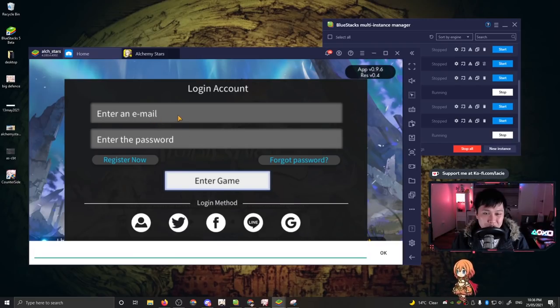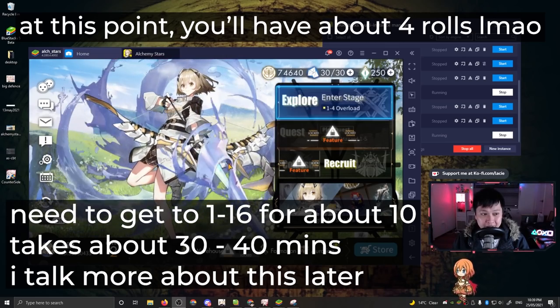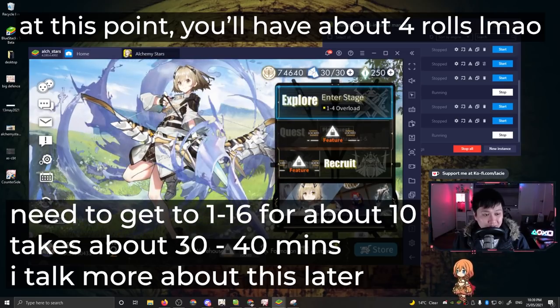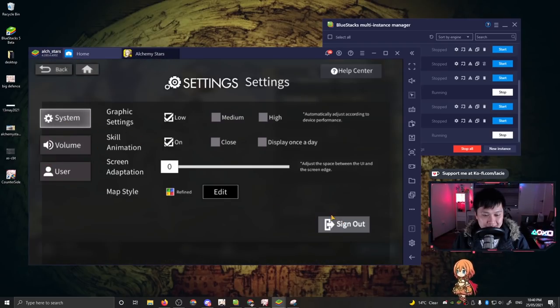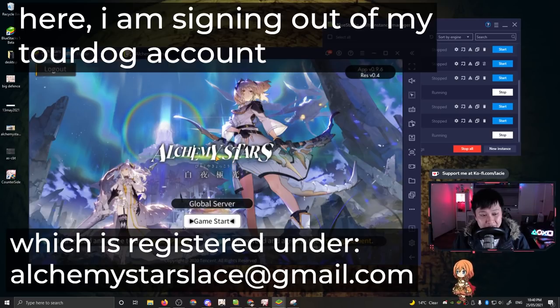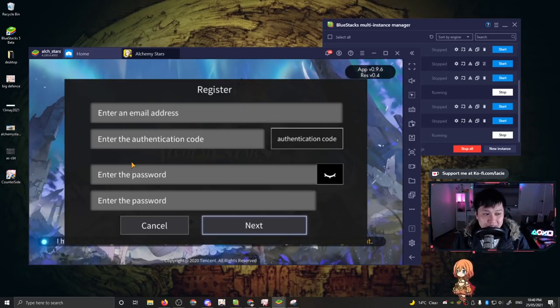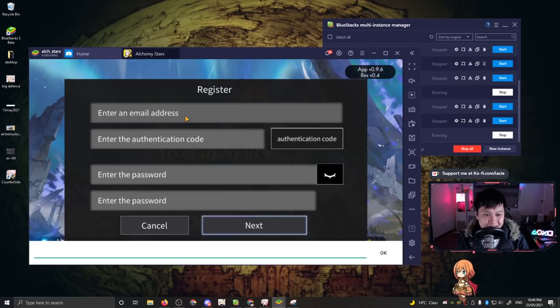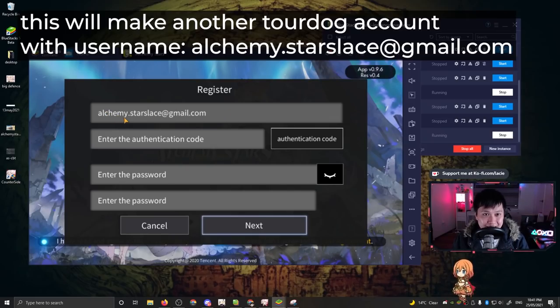So I'm going to log into an account and show you what to do after you finish rerolling. I've finished rerolling, gone through the tutorial stages, done my recruitments — I'm level two. I've cleared out the recruitment banner and I have a bunch of six-stars. Say I'm not happy with this reroll. I go back into settings, go into System, and you'll see it says Sign Out. I click that button, hit confirm, and we're taken back to the login screen. After this, you click Register Now again, and you do that same email address — but you're going to add a period somewhere.